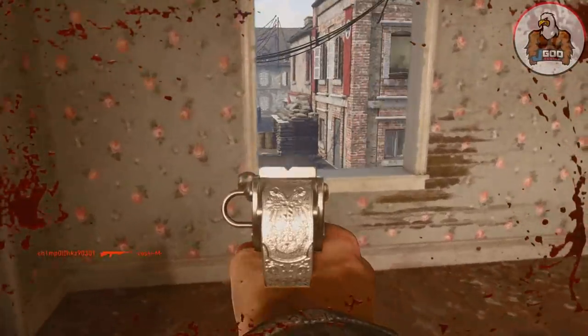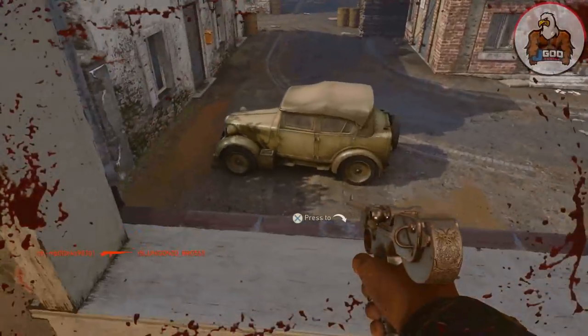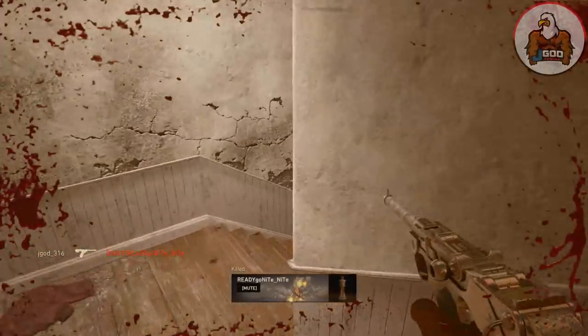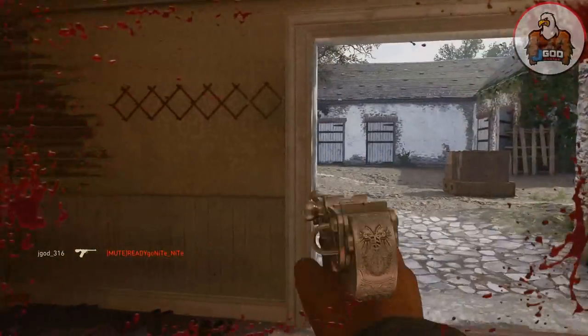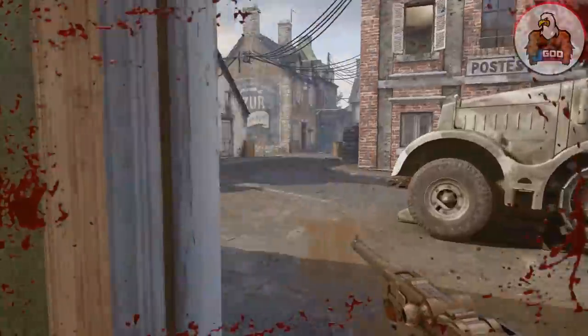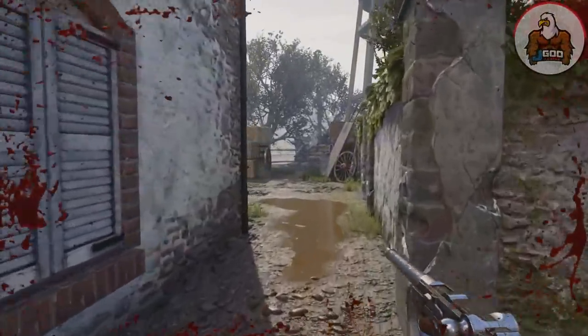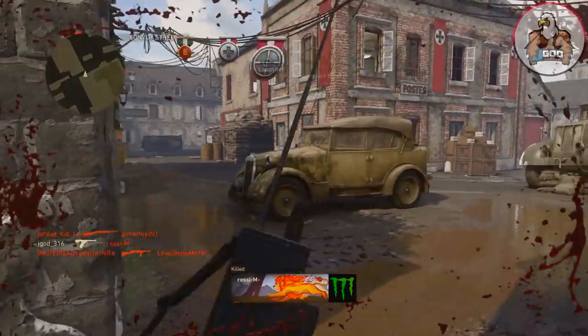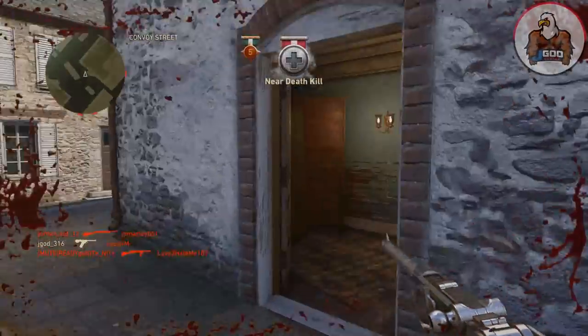In hardcore it's a one-shot kill pretty much at all ranges, especially if you're using advanced rifling — you're going to be able to push that range out further. With the machine pistol you might want to use high caliber, because that makes it a one-shot kill at all ranges versus a two-shot at most ranges in hardcore.